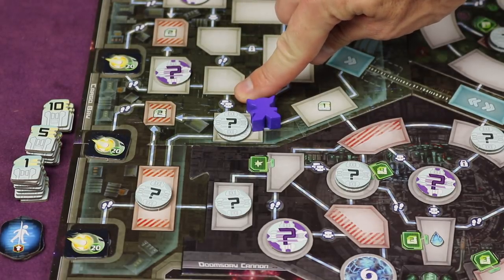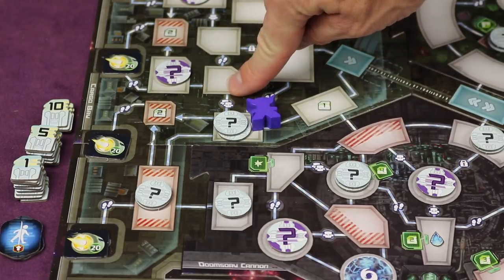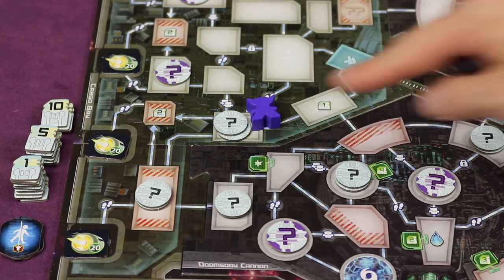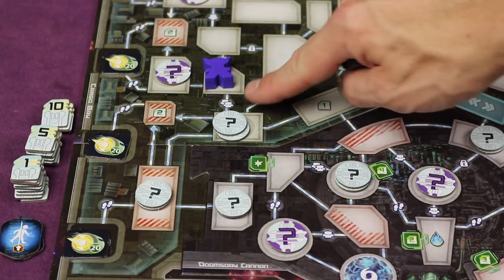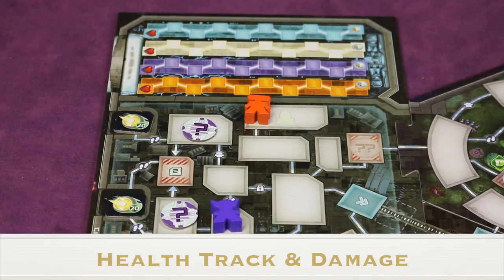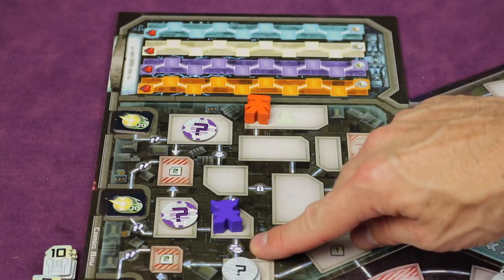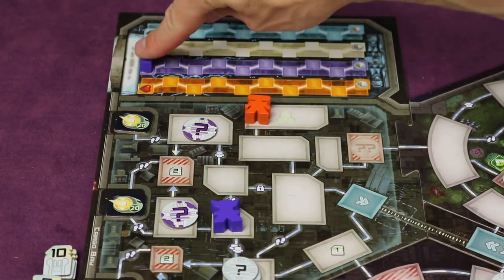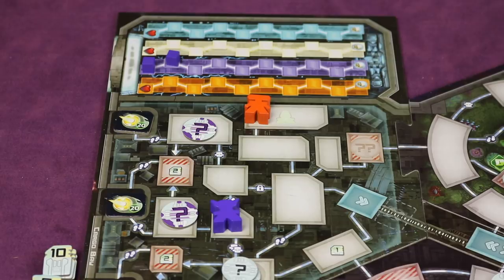Some paths have enemy icons — one or two enemy heads. For each enemy head, you must spend a sword, or take one damage per enemy instead. Damage is tracked on the health track at the top left of the board. To take damage, take a cube from your supply and place it on the leftmost available health space. To heal, remove cubes from the furthest right. Some board spots grant rewards like one credit — just take it from the supply.